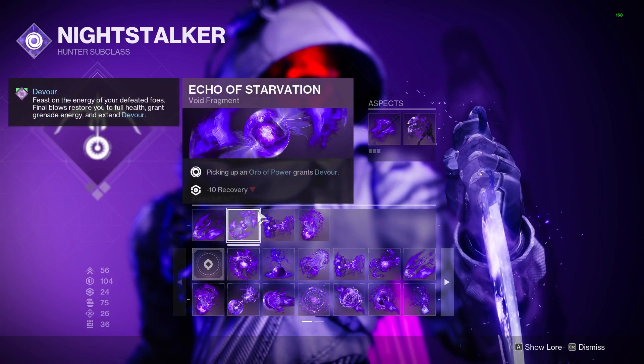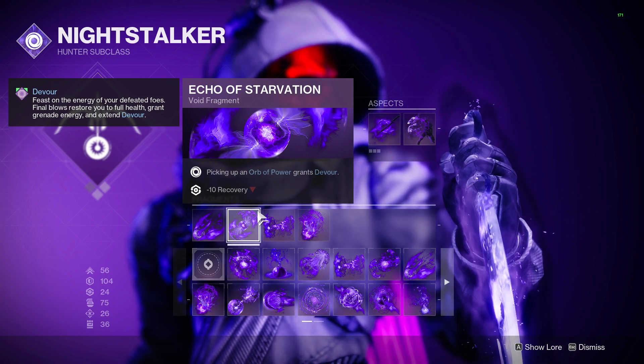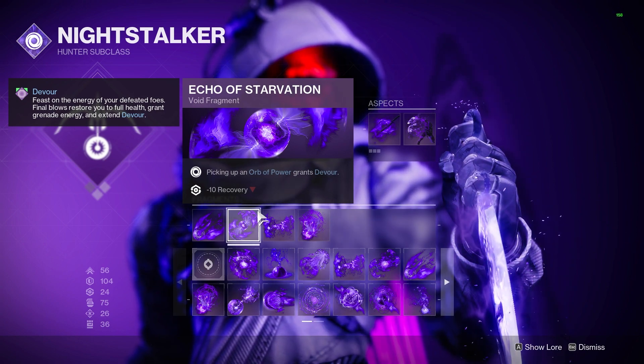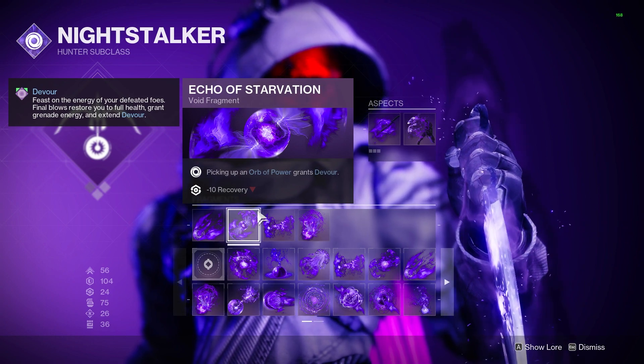Echo of Starvation is going to allow Orbs of Power that we pick up to give us the Devour effect. With Devour, any kill we get will give us back full health and shields, along with a percentage of grenade energy that scales with the rank of the enemy defeated. This also adds duration to the Devour timer, so as we keep getting kills, we keep Devour up.